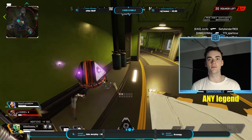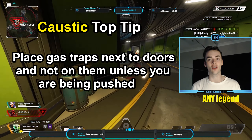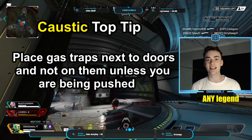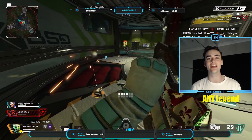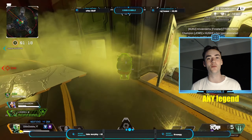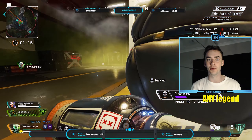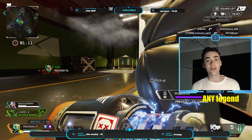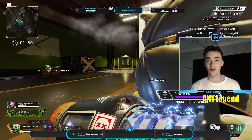Next up is Caustic, and my top tip for him is to place gas traps next to doorways and not on them, as you might block either yourself or your team. Instead, place them next to a door in a way that if an enemy walks through, they will be hit and you and your team can still move in and out freely. If you're getting pushed and need to fall back to a building and heal, then move them back to the doors and lock yourself in.